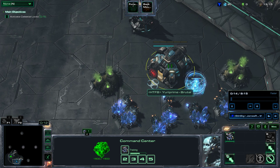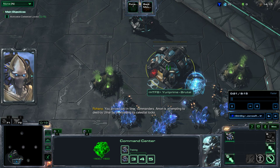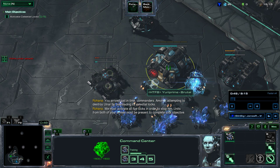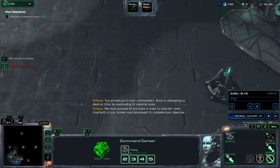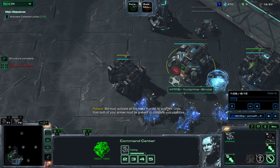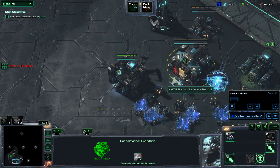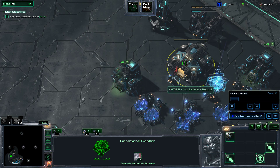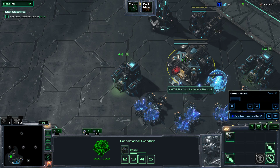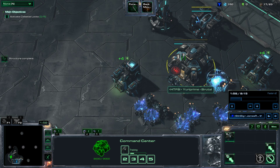Here I will show you how to complete Lock and Load in under 8 minutes. The old 4-minute cheese with Raynor and Artanis has been fixed, because hybrids will now attack your units if you attempt to capture a lock. So instead, you can use this new way to complete Lock and Load in under 8 minutes, which should be the quickest way to complete any Brutal mission.